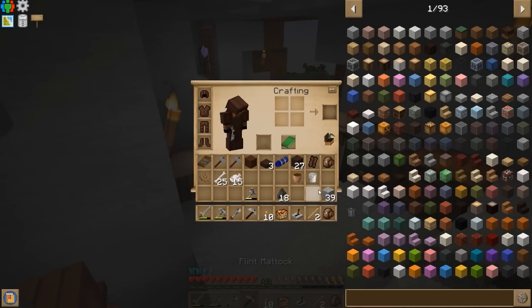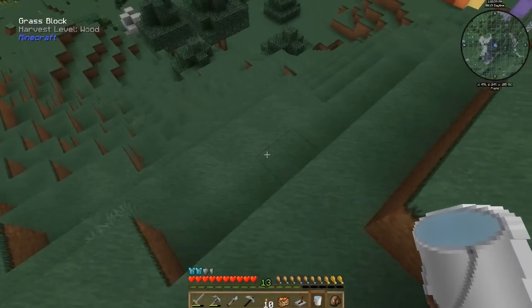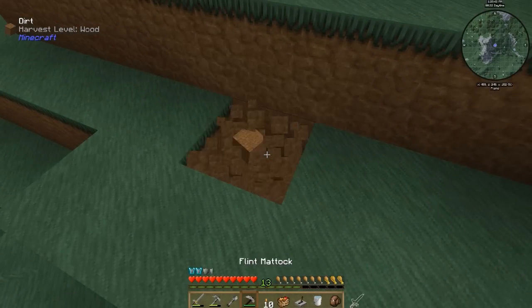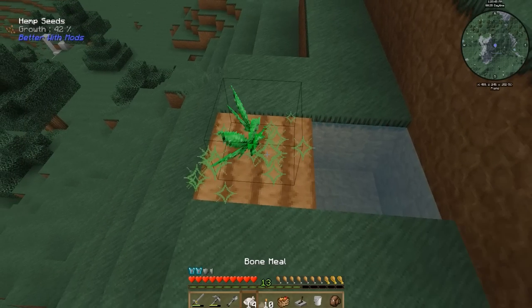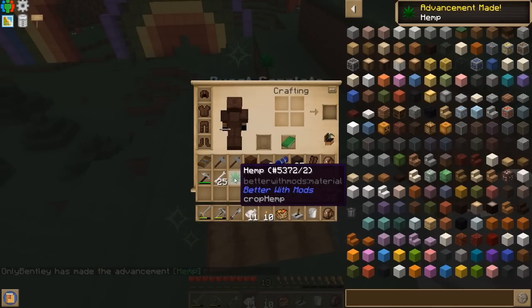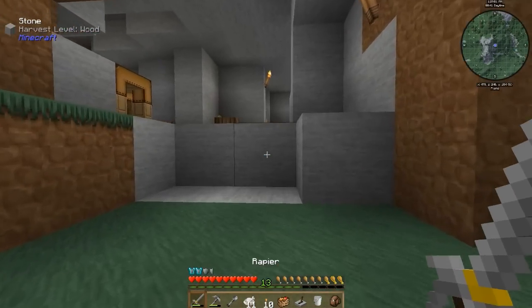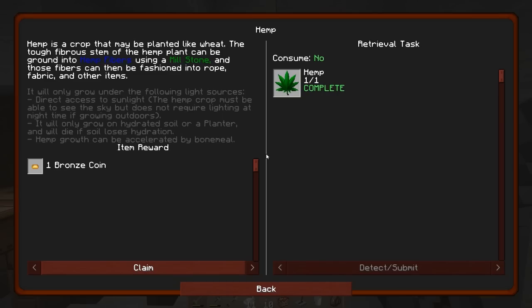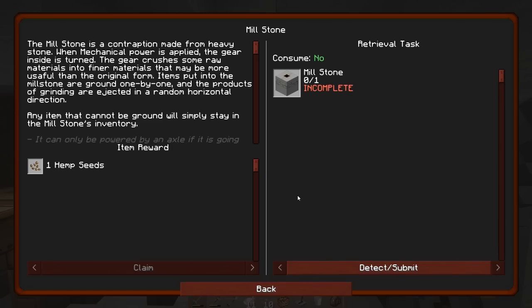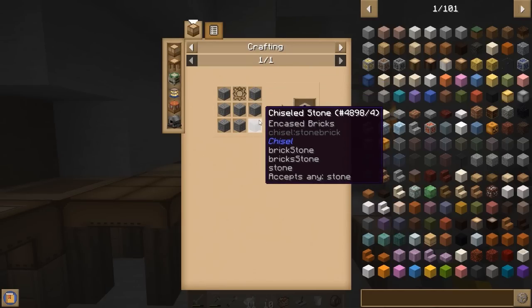Let's grab a bucket of water and come right outside and plant it right here for now. I just want to get the quest completed. Look at that hemp — it actually does work that way. Industrial hemp from Immersive Engineering goes into the regular hemp. Yes, it is what you think it is, but we're not gonna do anything recreational with it! Quest completed — very nice.